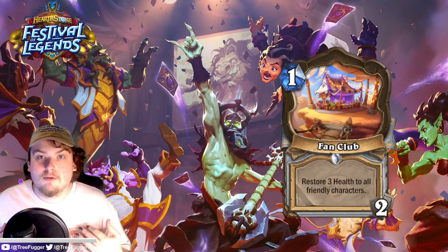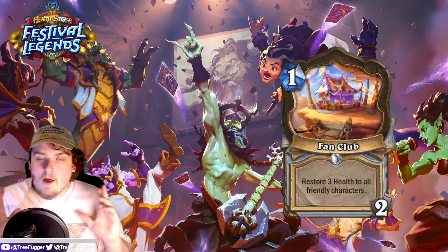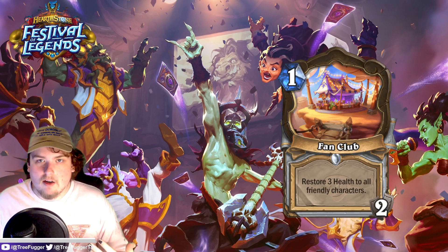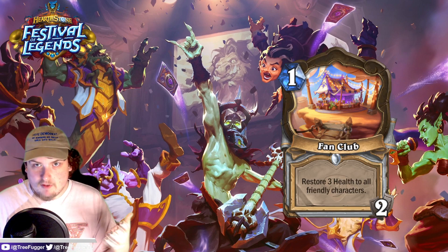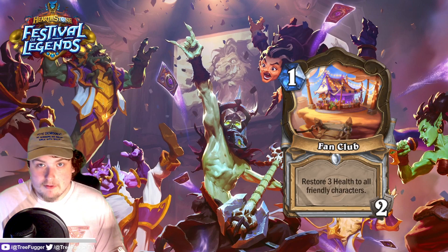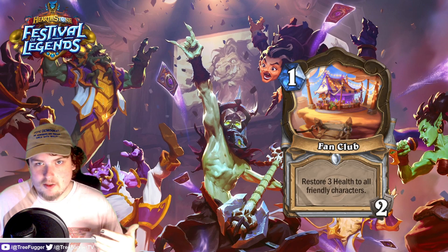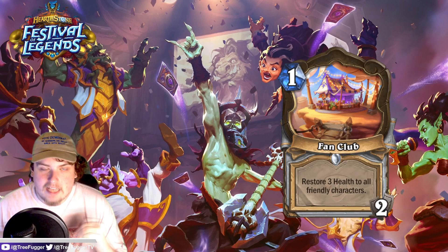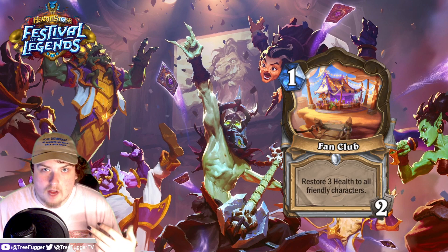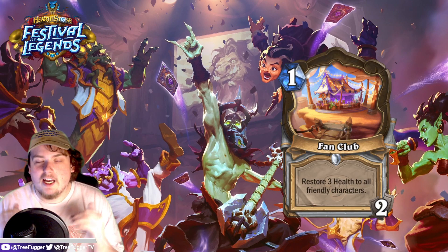Next up we have a new location for Priest: Fan Club — restore three health to all friendly characters. As I was just saying, Priest mostly gets increments of three healing, so this is a great example of that. It's like a Gift of the Naaru without drawing a card, but you get two uses. This is a very strong card for some sort of tempo Priest deck — that deck has actually been successful recently because nagas and undead successfully make tempo in Priest a viable game plan.